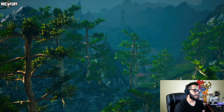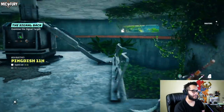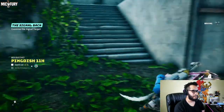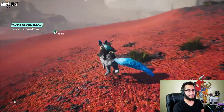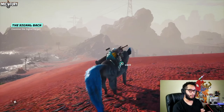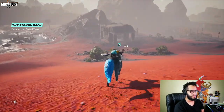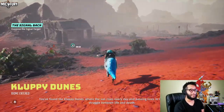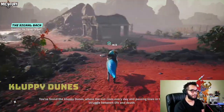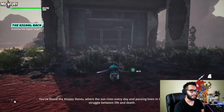Right there, there it is — pingity ping ping! It shows you the exact location of where you gotta go to get your suit. Now I imagine, if this is anything like the last place, there will be a boss waiting for us. Now look how everything comes full circle — if you watched my previous video, you'd know the heat suit is essential to traverse certain areas. You can use your heat suit to traverse and get to the oxygen suit.